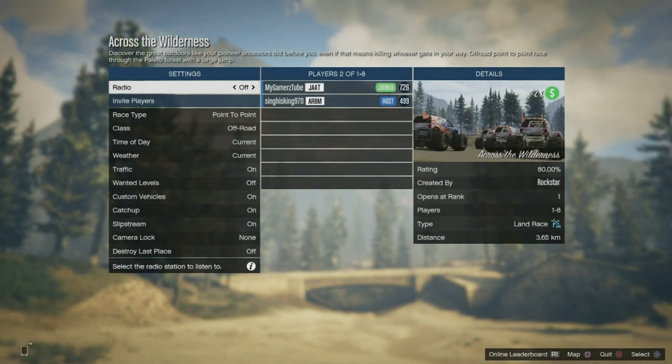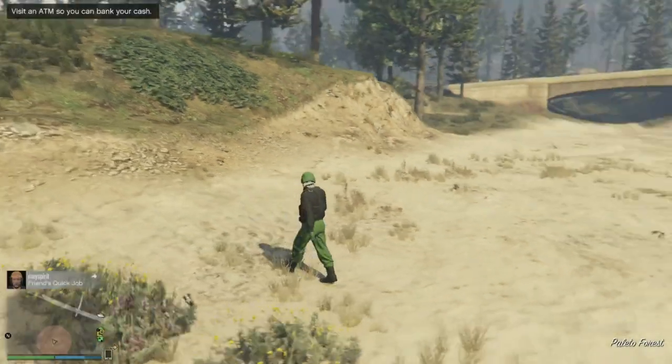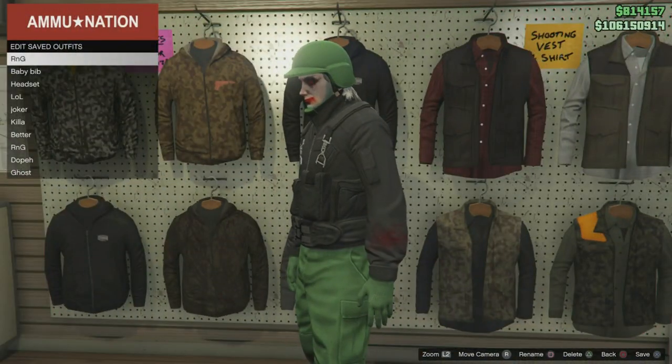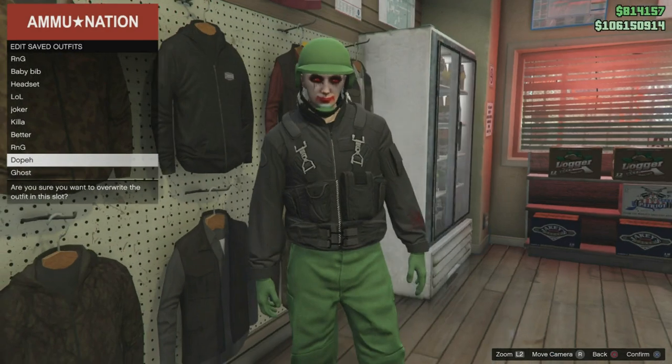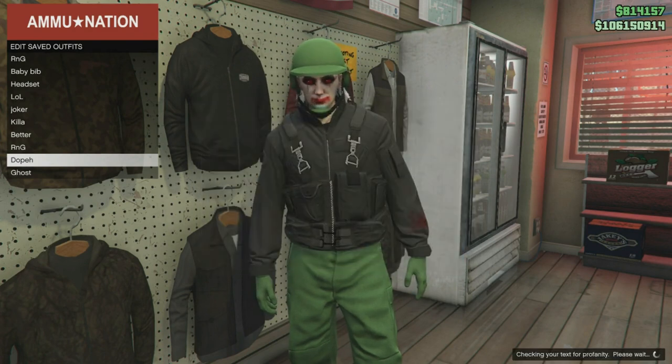All you need to do is call your friend and tell them you're leaving, then leave. When you've left, you'll get this outfit. From here you want to go to any random shop to save this outfit. Now we're going to the next part of this video to make this outfit really modded.